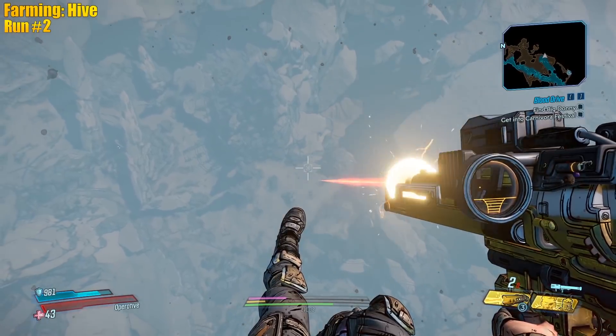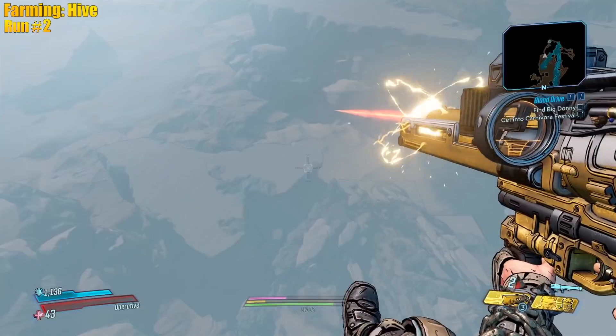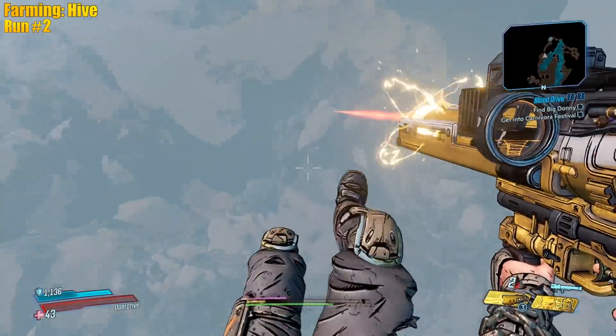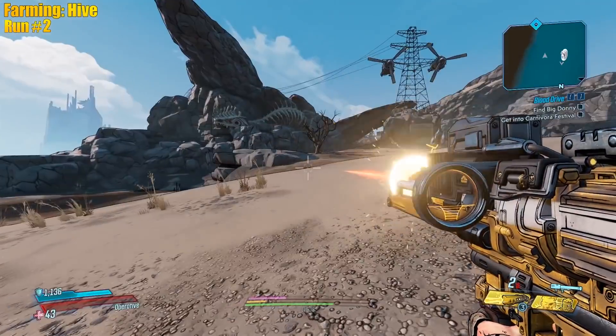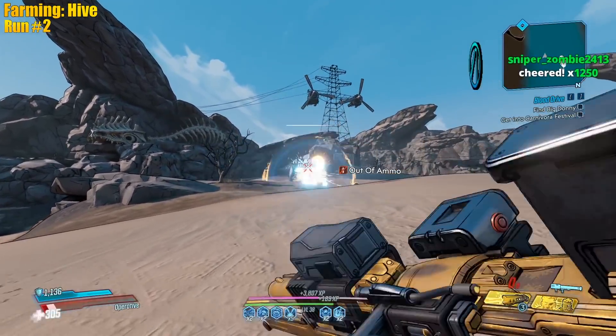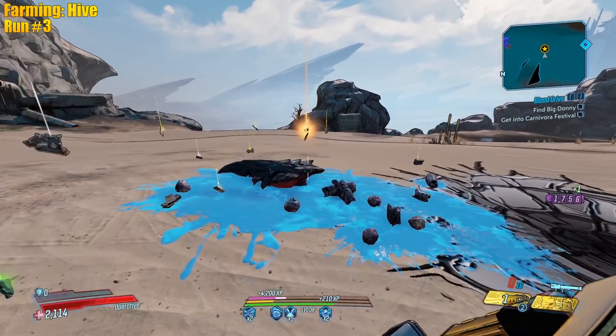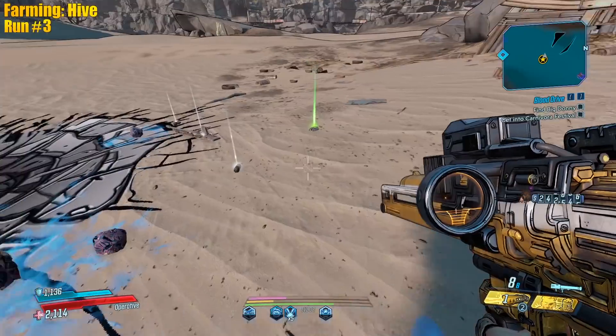We gotta go for an epic trick shot too. If you stand on the side of your car you can get that shot. Is anybody counting the spins right now? She's way over here now - I can't even find her. Whatever, just die! Oh - is that the other drop? Yeah, she could drop the Rerouter too - not what I need.